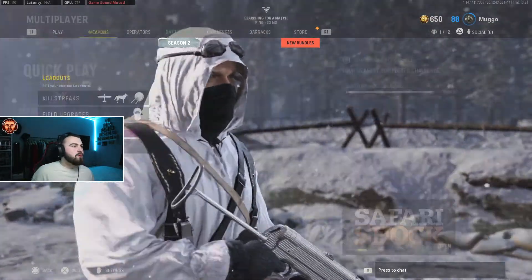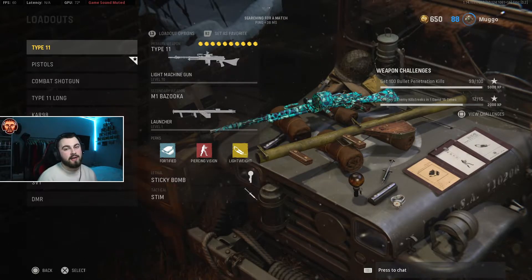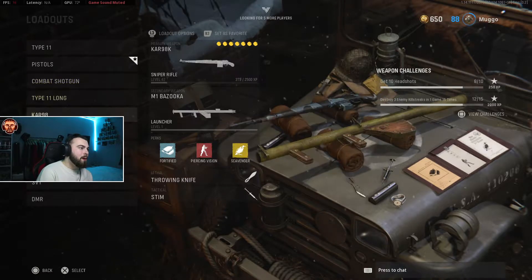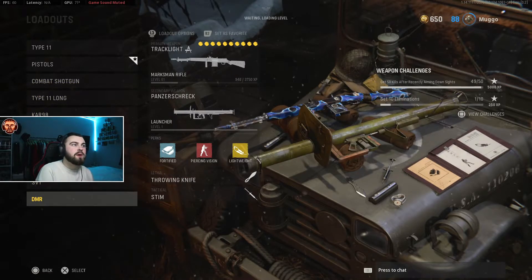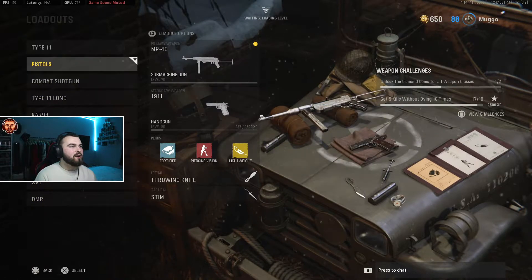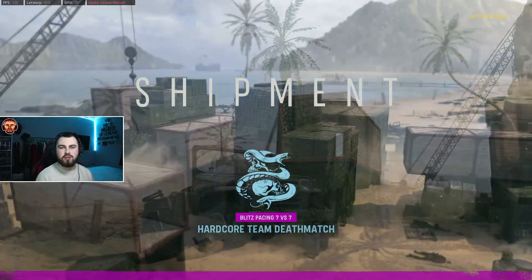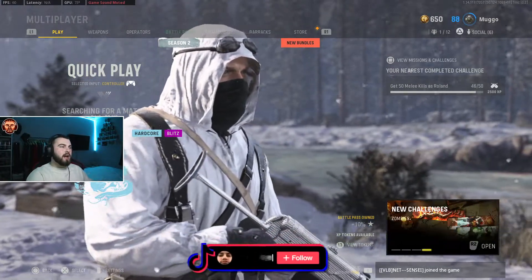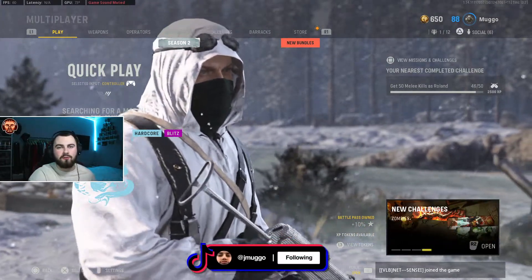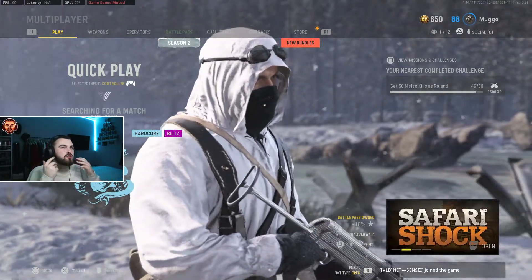I'm kind of in a weird position with Vanguard at the moment. I got the Type 11 to max — once we get that to gold, I've got Diamond LMGs. I've been working on other guns: I did a little bit of the combat shotgun, a little bit of the SVT, a little bit of the G43. But I'm kind of getting to the point now where I'm reaching all of the harder guns, the boring guns. I kind of wish I left the Assault Rifles and SMGs to the end, but then you want them leveled up so you can use them in Warzone.